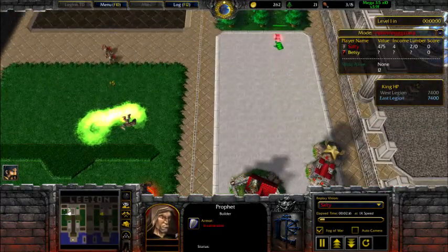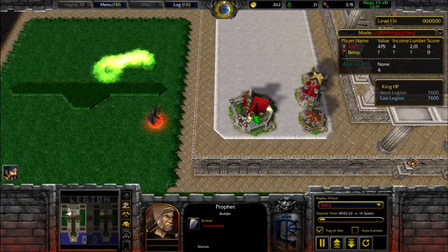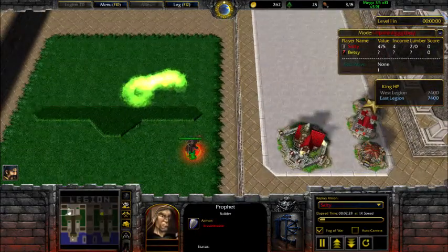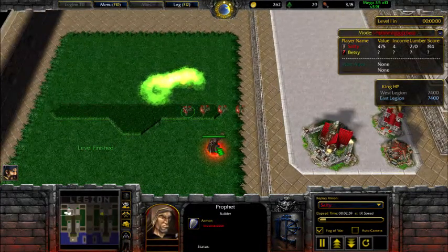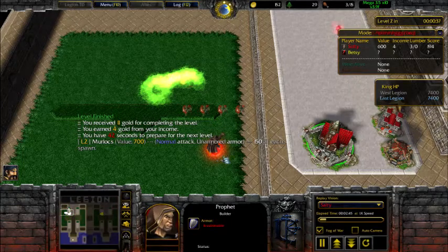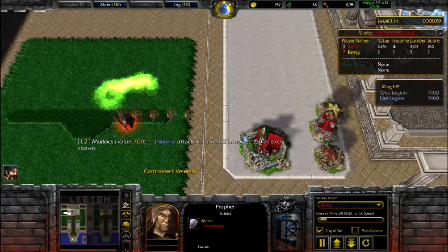I'm producing more wisps, trying to get to three before level three. I don't have enough value for the lumber upgrade yet — it requires 600 value. I'm working toward that. The first lumber upgrade costs 60 gold and 60 lumber. Don't be scared to spend on the lumber upgrade — the earlier you get it done, the more units you can send on the levels that really matter and can win you the game.